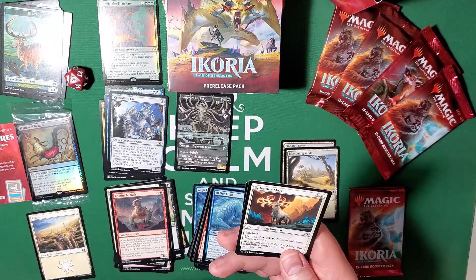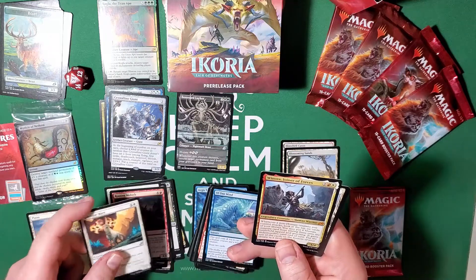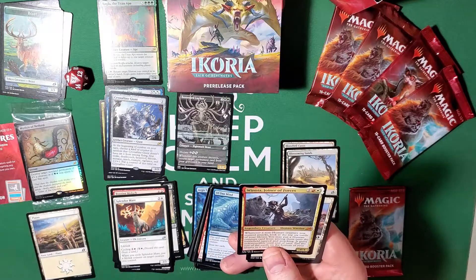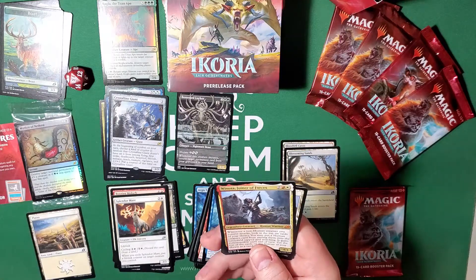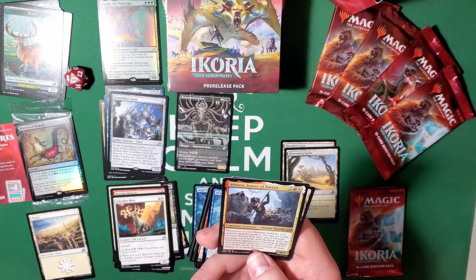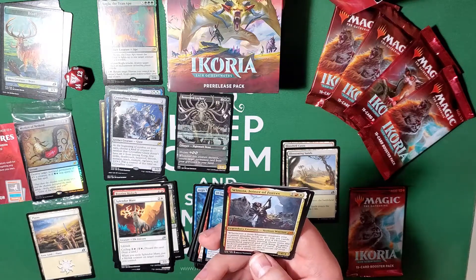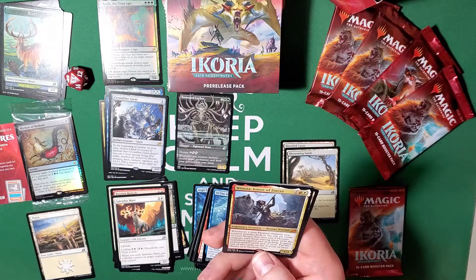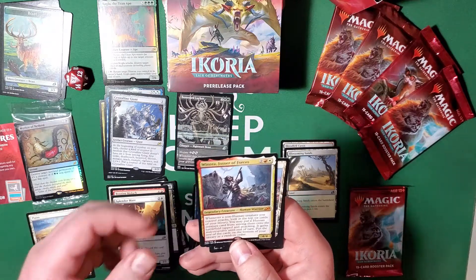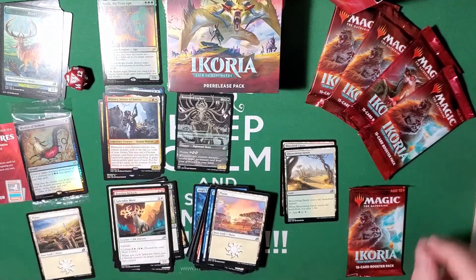Lifelink, cycling for two. When you cycle it, put a lifelink counter on target creature. It's a three-three for three with lifelink — not too bad. And Winota — another one of the most broken cards in this set. She's a four-cost four-four human warrior. Whenever a non-human creature you control attacks, look at the top six cards of your library, you may put a human creature card from among them onto the battlefield tapped and attacking — it gains indestructible. Put the rest on the bottom of your library in random order. Especially with Agent of Treachery around, it's just absolutely ridiculous.